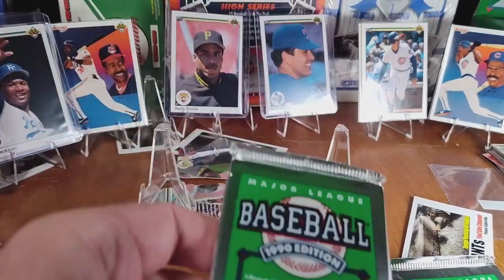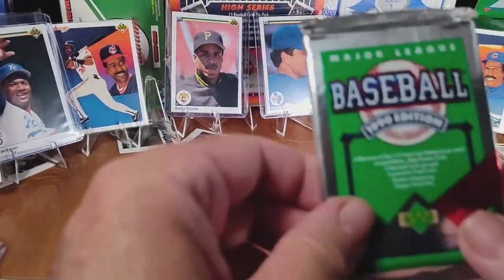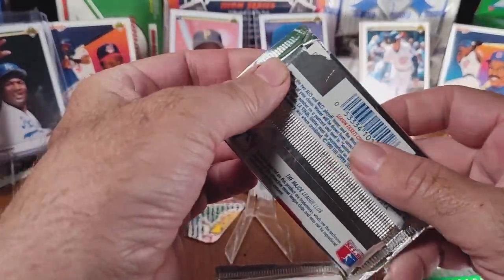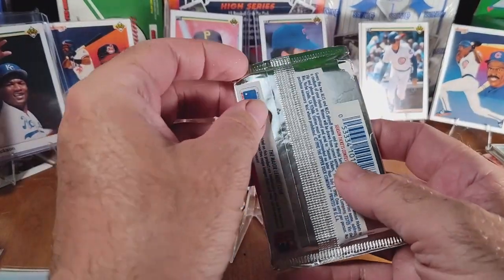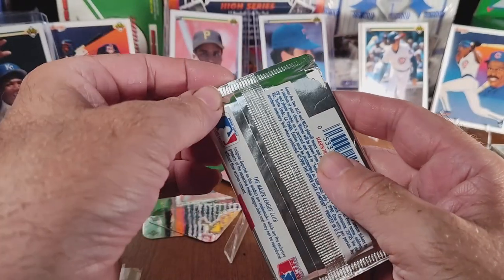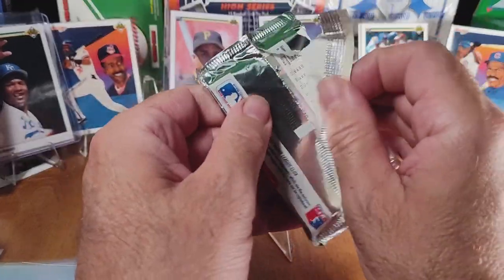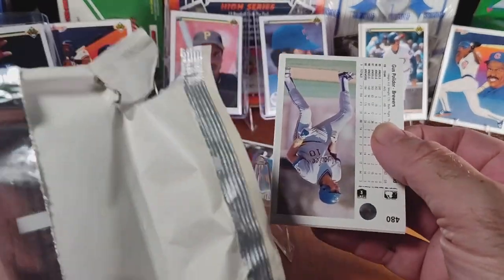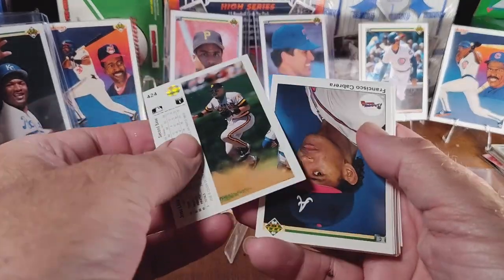Welcome back — we are on day three of our 1990 Upper Deck series, opening up three packs a day. If you get a chance, check out the last two videos in order so you can see what we've found so far. The Griffey Jr. is our primary goal. We did hit a Nolan Ryan, a Barry Bonds, and a Bo Jackson in our first six packs.